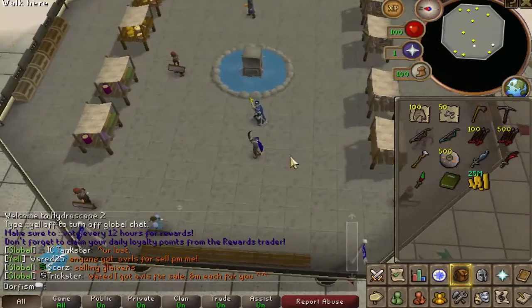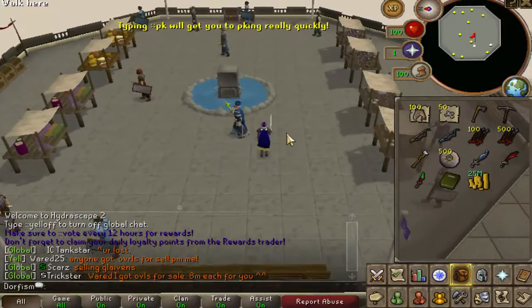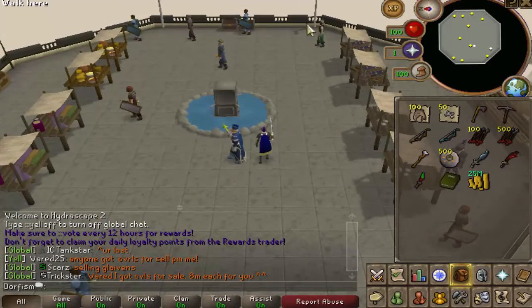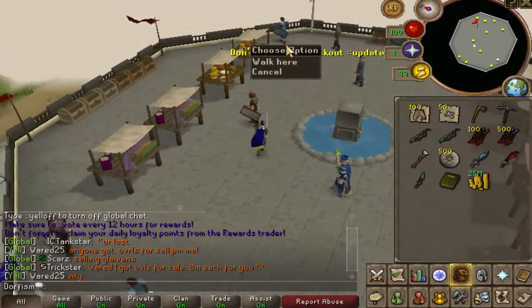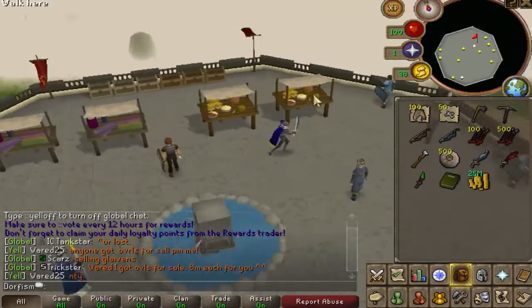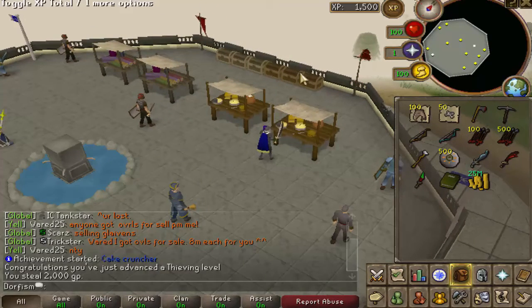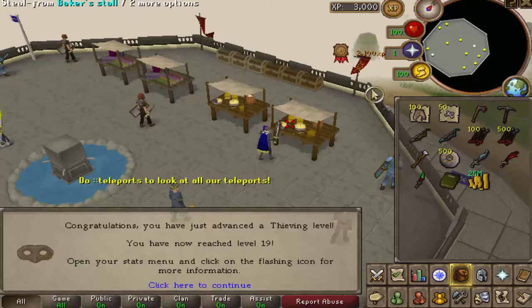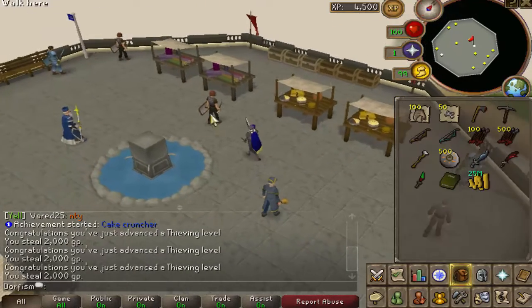Alright boys, this is the home area. I could have just left somewhere and walked somewhere else and I completely forgot. But this is the home area with the good old stalls. I really do miss these stalls. I hate those little bench things. But these are the stalls and they have really nice XP rates — 13, 1.5k, just 2.1k.